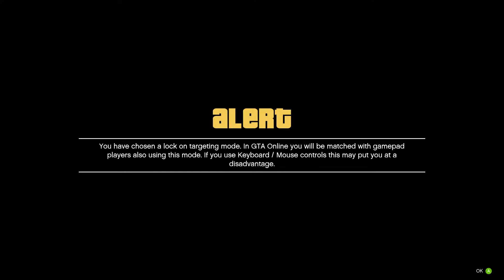You want to change it to Full Aim Assisted. When you do that, it'll give you an alert: 'You have chosen a lock-on target mode.' Basically, this means you will be matched with gamepad players also using this mode, so you'll be paired with other controller users using lock-on.